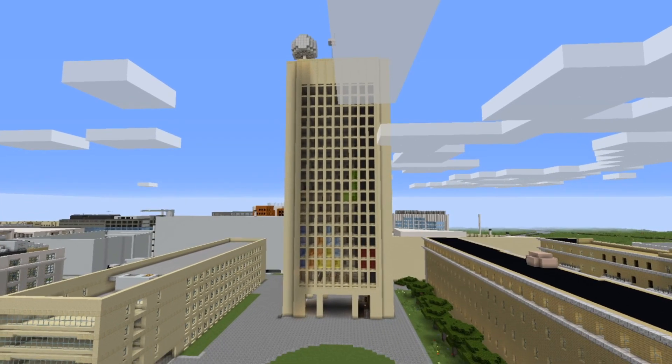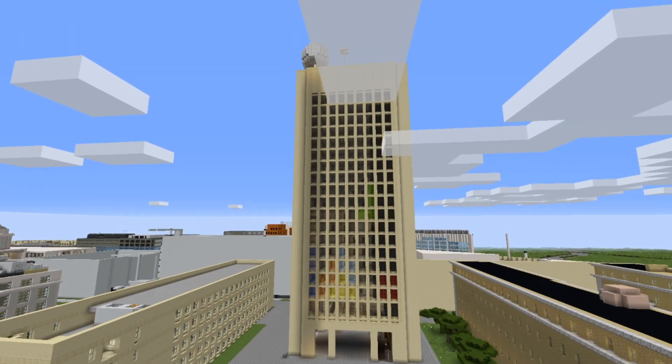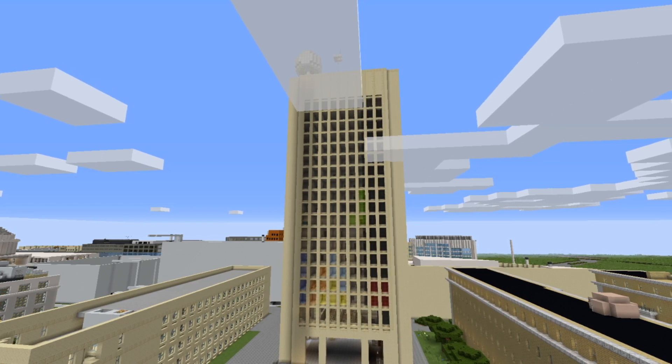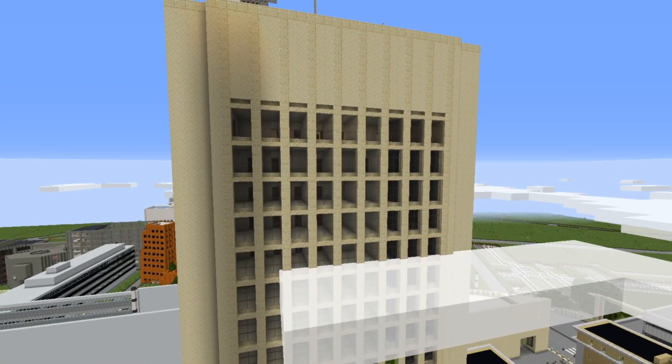As you can see, some of the windows are tinted a little bit. This is in reference to an old hack in which LED lights were installed into all the windows of the Green Building, and you could play Tetris on the side of it. That's another fun thing we can do because this is Minecraft campus.